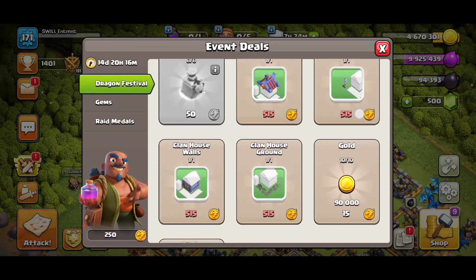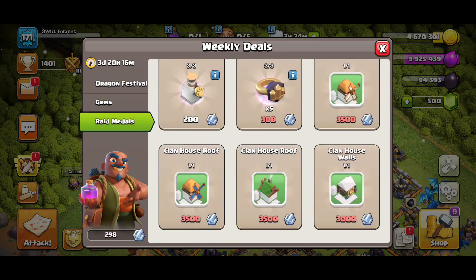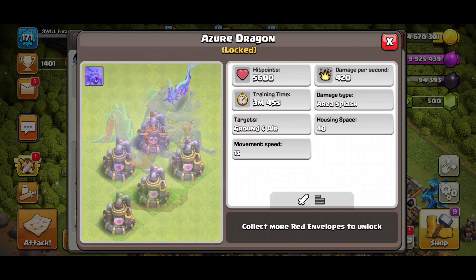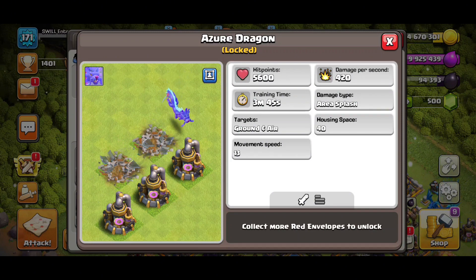You got some skins and such like that. Now as far as the heroes go, we don't have the dragon yet — here's what the dragon looks like. He looks pretty powerful. I honestly want to unlock this thing ASAP because he looks pretty cool and it looks like he does a lot of damage, so I'm excited to keep playing through this entire event.